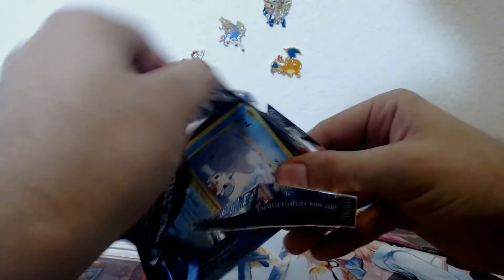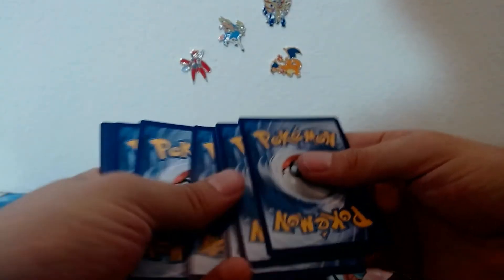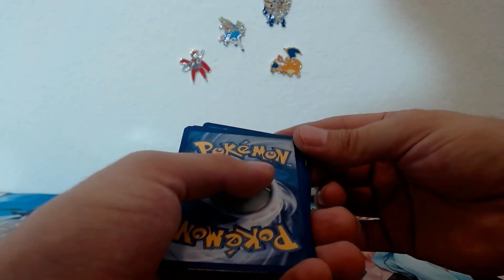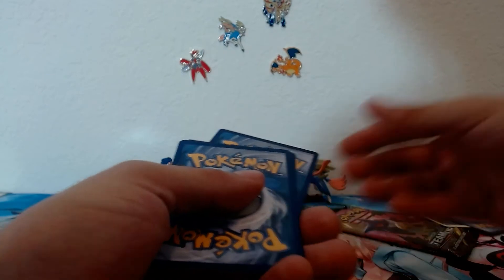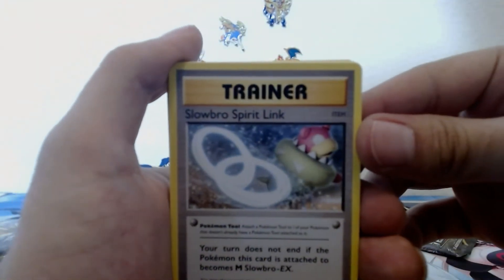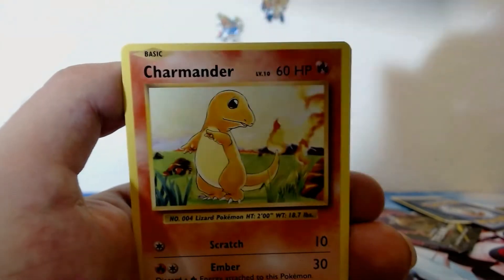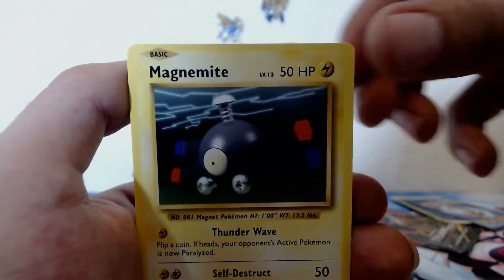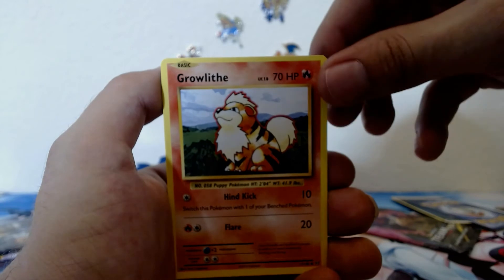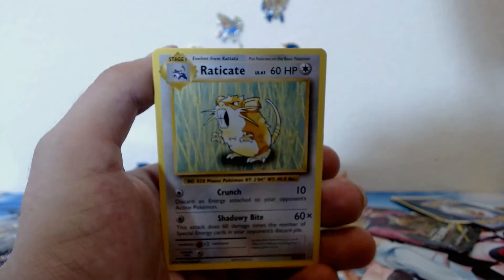Here we go with our last Evolutions — I think it is three from the back, hold on guys, yes okay. So we got trainer Revive, Spirit Link, Super Potion, Seal, Charmander, Charmander, Magnemite, energy, Gligar — reverse holo Raichu and non-holo Electrode.